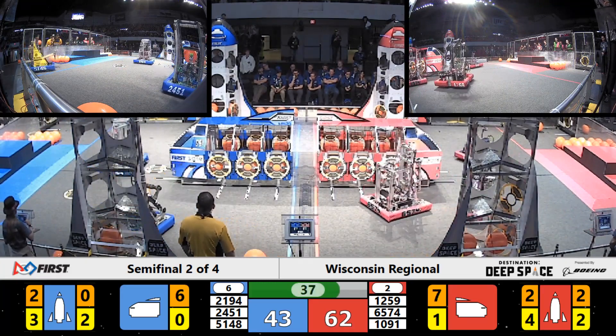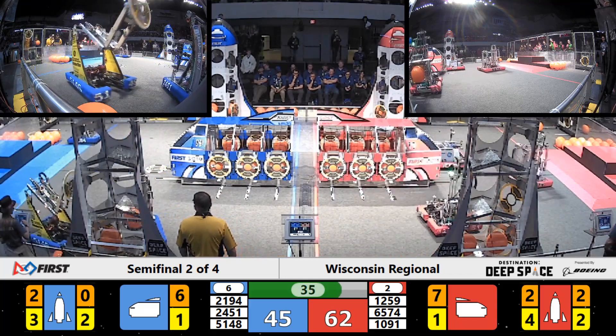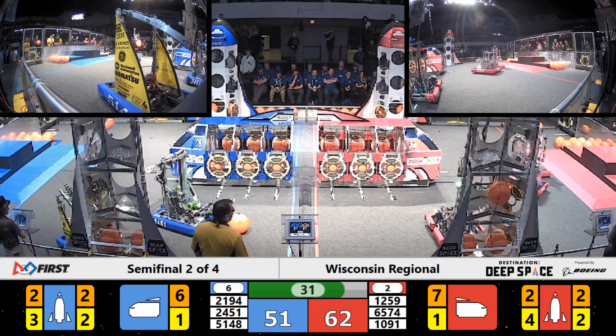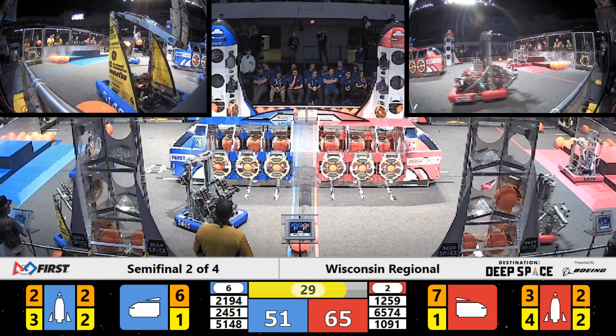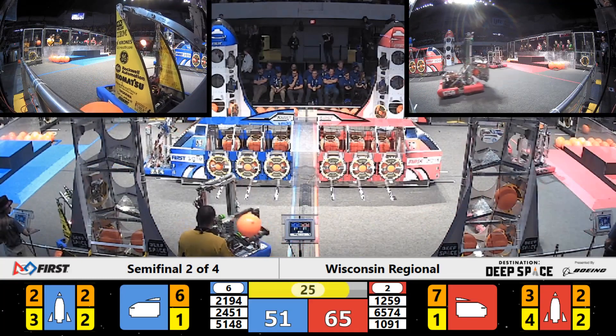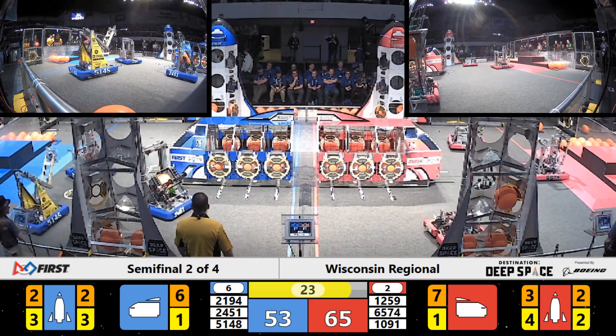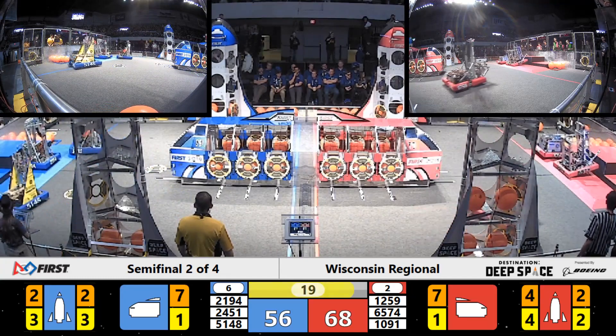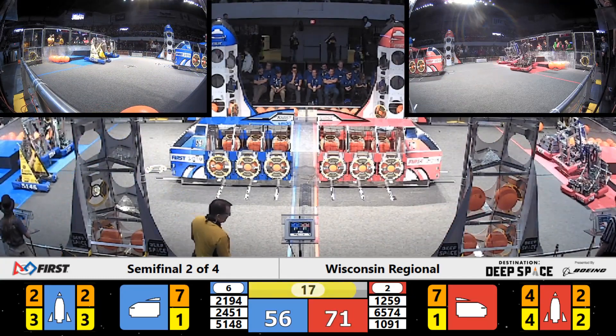Meanwhile, Ferradermis for your red alliance has completely filled up that red alliance cargo ship in the center of the field on those side parts of the cargo ship. 30 seconds remaining in this match. Pwnage with more cargo in their possession. Level 2 of a red alliance rocket is completely filled now. 68 to 56.